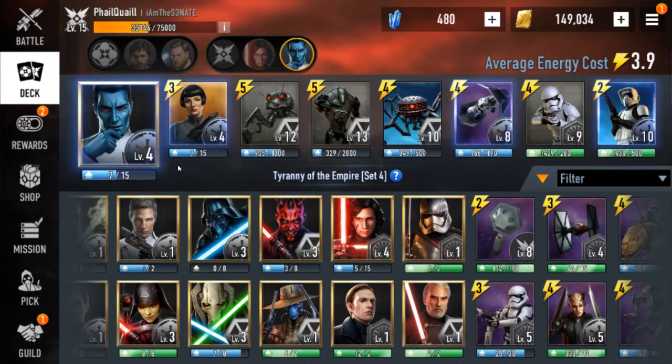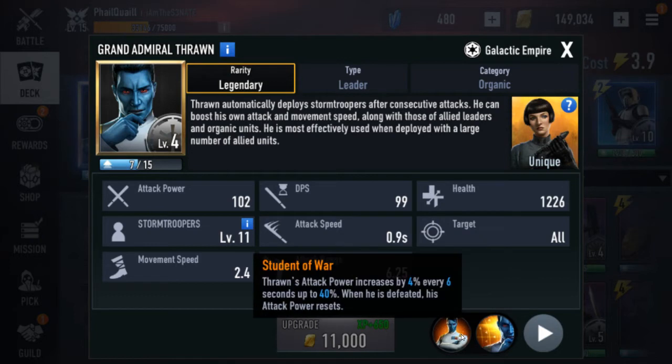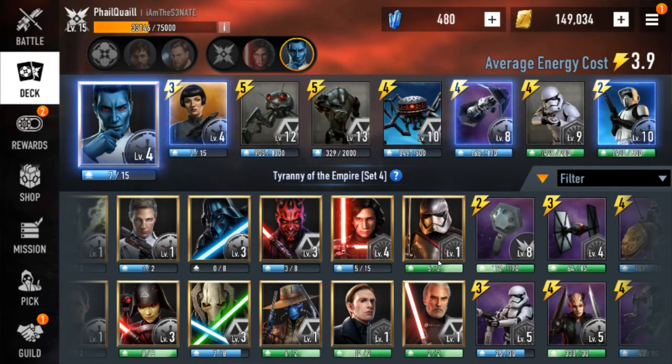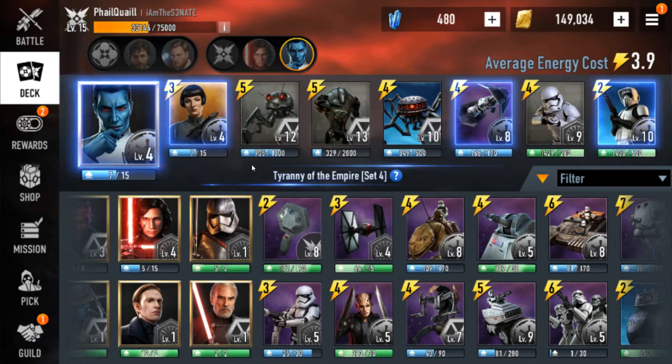Next up we got Thrawn. He's just so flexible. One of the big things is I don't think anybody punishes mistakes as hard as Thrawn — there have been games where you make one mistake and your generator's gone. His ability to make stormtroopers is super good. His passive, if you're good with it, he just does so much damage, and his ability is super good. You don't even have to use that many organic units — you could have all tech units and just use FO stormtroopers. As soon as you kill them or get them low, just drop these guys. Even if Rey takes them over it's not a big deal because you're just making stormtroopers. The reason I don't have him in S-tier is just because all the AOE — Partisan, Grenadier, T70 — it can be tough to get a big swarm going, but if you do it's basically game over.